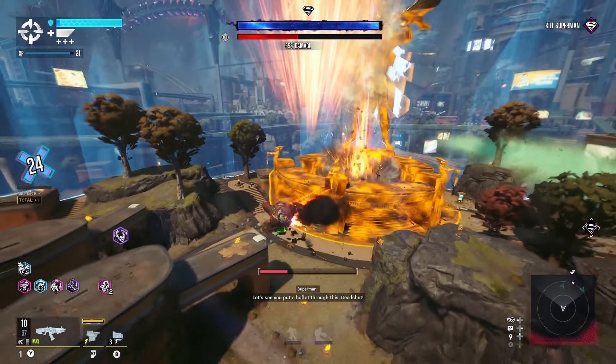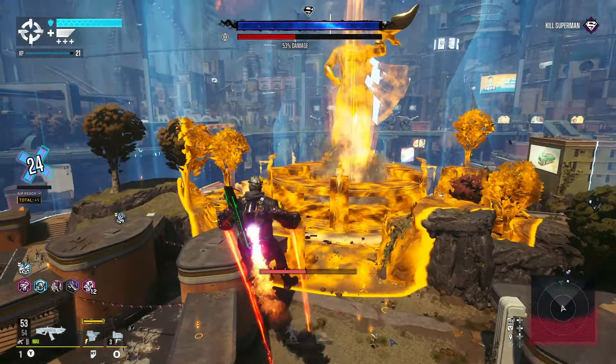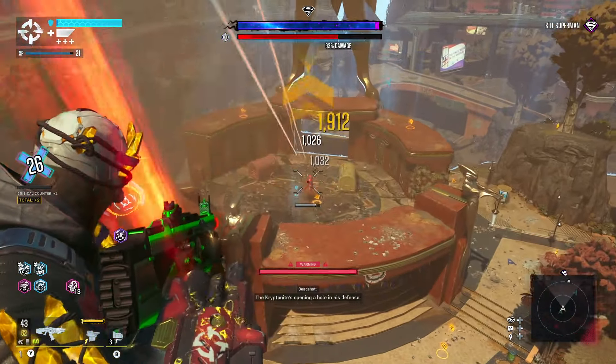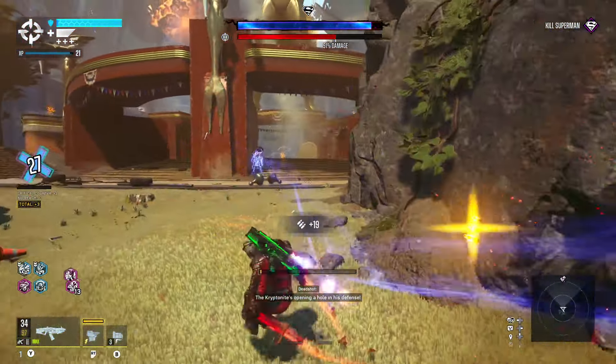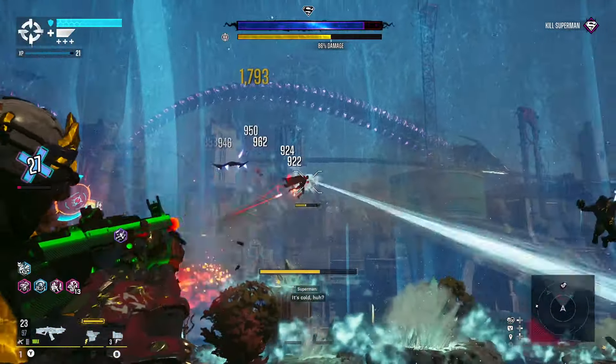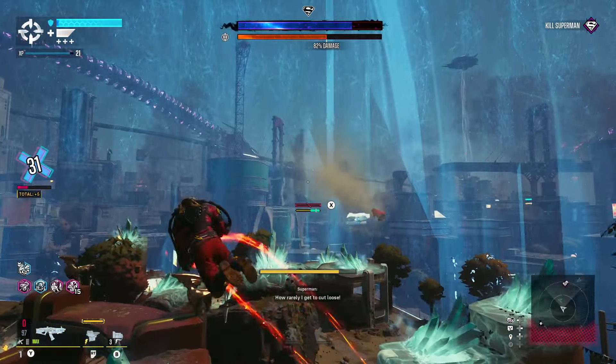The big attack to watch out for during the second phase is when he flies straight up. You can often see this from a large ring of dust coming from where he took off. He will fly straight up and you will notice a yellow gold circle expanding — this is where he's going to land. And when he comes down, it's like a nuke going off. So make sure you are not in that blast zone.